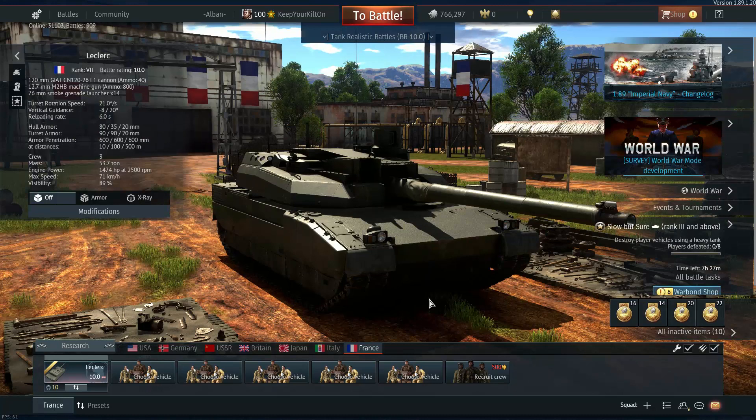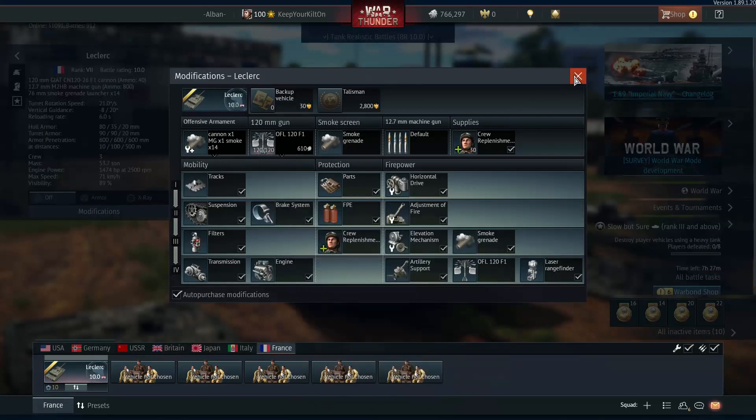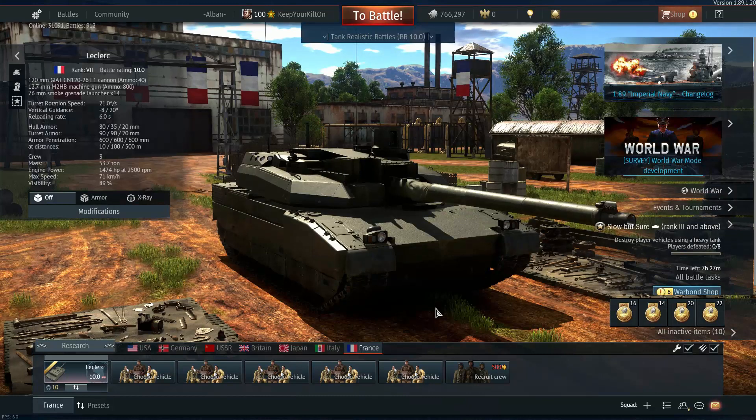The top shell fired by the Leclerc is the OFL 120 F1 APFSDS shell, which is the French designation for the German DM43 round developed in the mid-90s, with 528 millimeters flat penetration at point blank range. That's not realistic — realistically DM33 has around that much penetration; DM43 or OFL 120 F1 would be up around the 635 millimeter range. But I think this tank might be powerful enough.